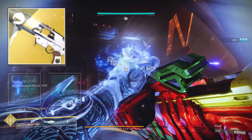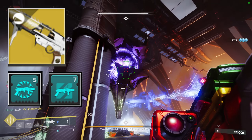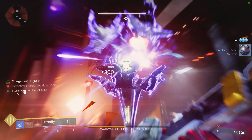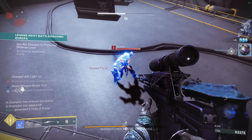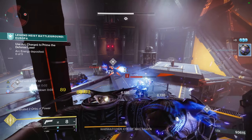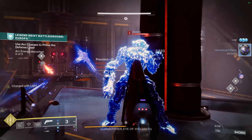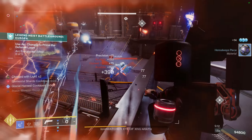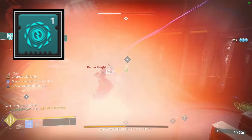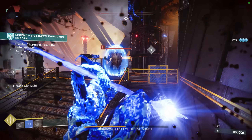The first weapon I'd recommend pairing with this build is Witherhorde, as you can use it to debuff champions as well as bosses. You can also slot Unstoppable Grenade Launcher, which will be a huge asset in GMs. Along with that, you can pair it with an auto rifle, or if you need anti-barrier, a pulse rifle. For example, in Warden of Nothing you have all three champion types, so you can run Unstoppable GL, anti-barrier bow, and for the third champion mod, the new artifact mod Lord Kelvin's Basilisk, which applies an overload effect to your stasis turrets. If you don't need a third champion mod, you can run Lucent Finisher for that extra heavy ammo.